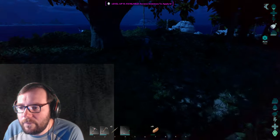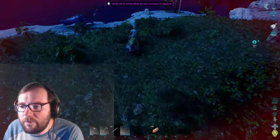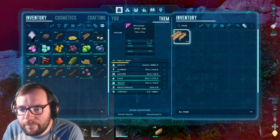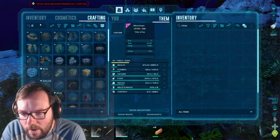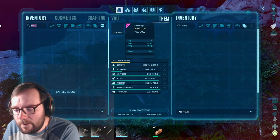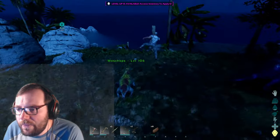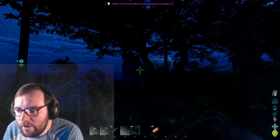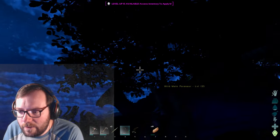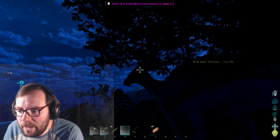There's the parasaur we want. I'm going to hunt it down on foot, get some bolas ready and we should be good. We can make two bolas — better than nothing. We'll save the second one for the raptor. Should be good enough — I think it's a 135.